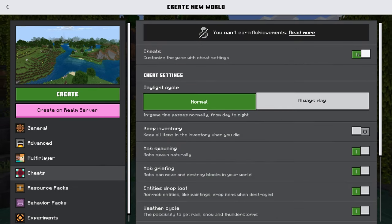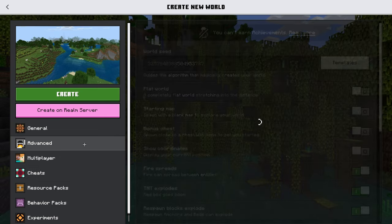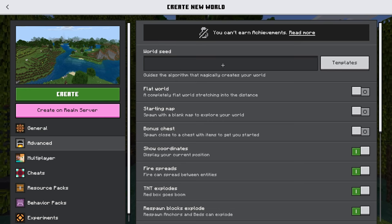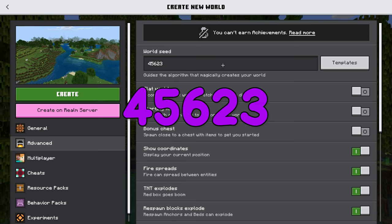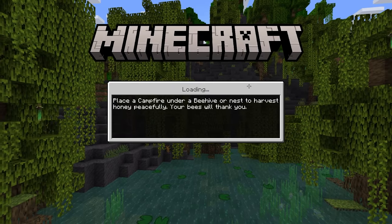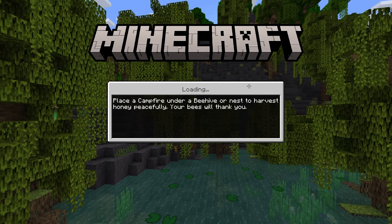Next you want to make sure that cheats are enabled and go to the advanced settings. Make sure show coordinates is on. Next up is the seed — simple little seed: 4-5-6-2-3. Enter in this seed and hit create. Now is a good time to say subscribe.